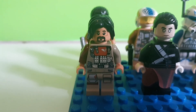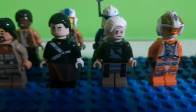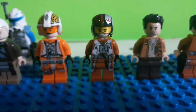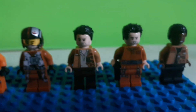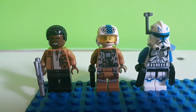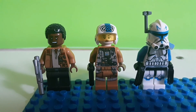Next on the list we have Baze Malbus, Chirrut, Lora, Jyn Erso, Biggs, a pilot, Poe Dameron, another Poe Dameron, and Finn from The Force Awakens. On our last row we have Finn from The Last Jedi, Paige Tico, and Rose's sister.